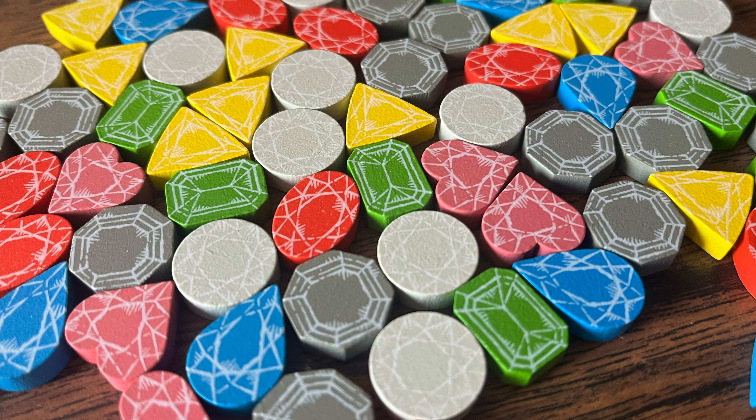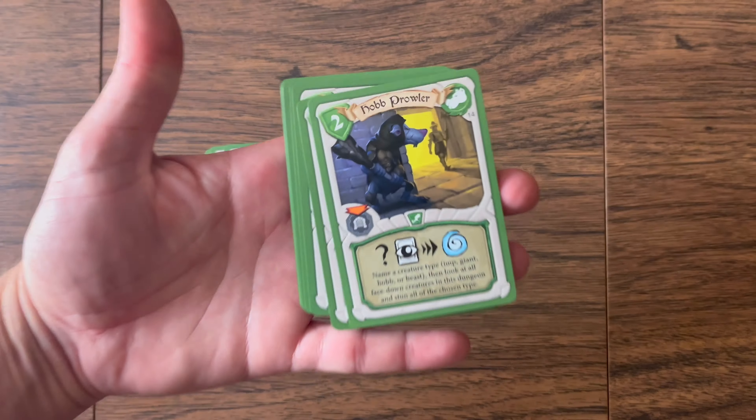There is just one problem: these vaults can only be breached by a wizard. You're a wizard? Good — you need a crew. You already have your hench persons and minions — 10 of the meanest beasts, bullies, and brutes. Just remember, rival wizards are going down there too, so you need to be sneaky and strategic to take the most treasure.